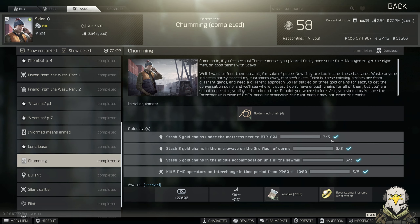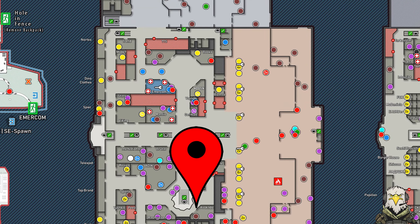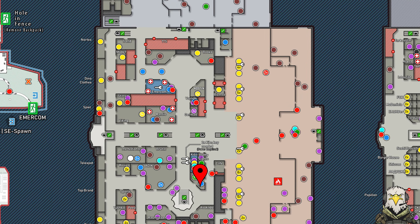The first map is going to be Interchange and we need to head to the Generic store. Then we need to head over to three-story dorms on Customs, and then last but not least to the Sawmill. You also need to kill five PMC operators at night time on Interchange as well, just to round off this quest.